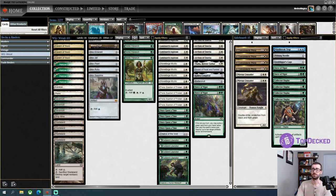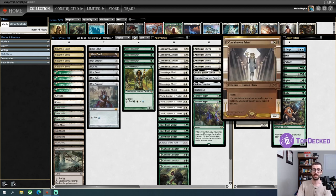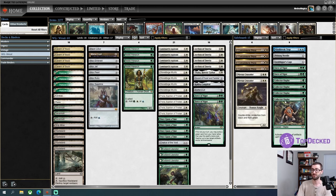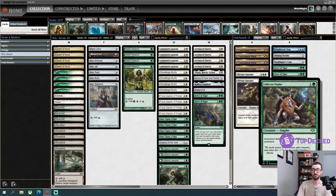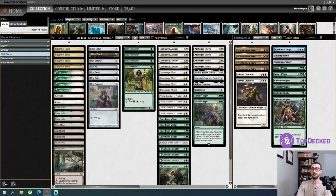Something else that doesn't see a lot of play in vintage is an actual mana dork. Noble Hierarch is trying to make it so that we can get to a turn two Archon as frequently as possible. Turn one Archon is even better, but you can't always get that. As far as our sideboard goes, we have very dedicated hate: Containment Priests for Bazaar matchups, Collector Oof for artifact matchups, and things like Mirran Crusader and a Pithing Needle for things like Bug.